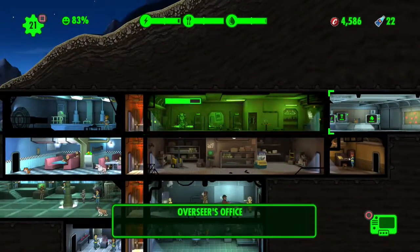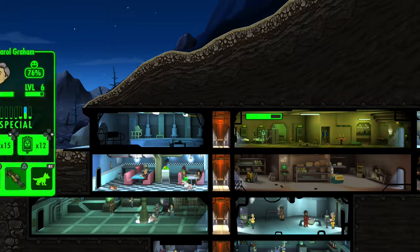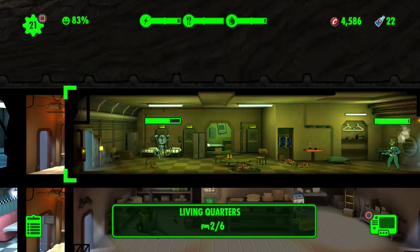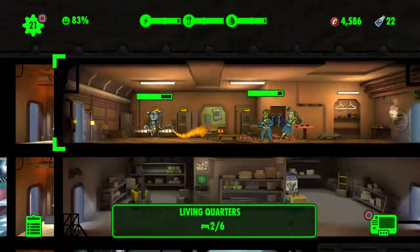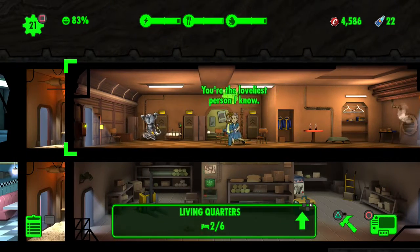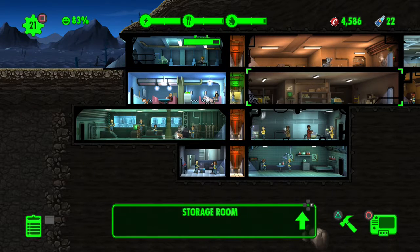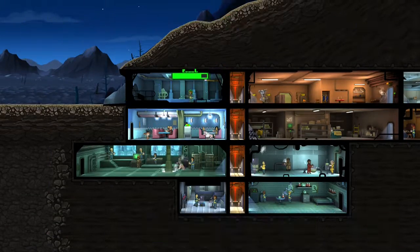We got more rats - actually rad roaches - let's go in there and help out. She can go in there as well. Mr. Handy looks like he's taking a little bit of damage. Frank, you're a little hurt but you'll be alright - you're healing. She didn't take any damage at all.